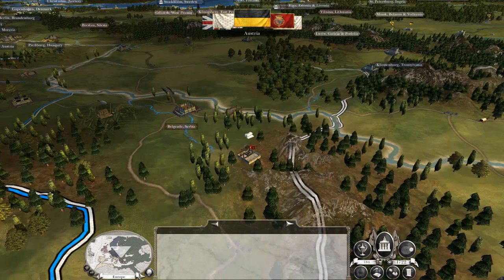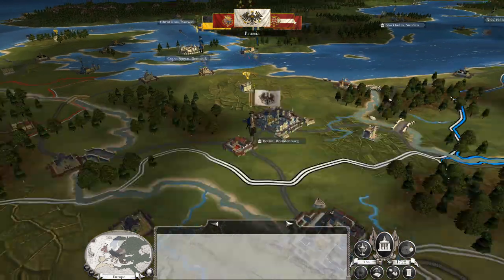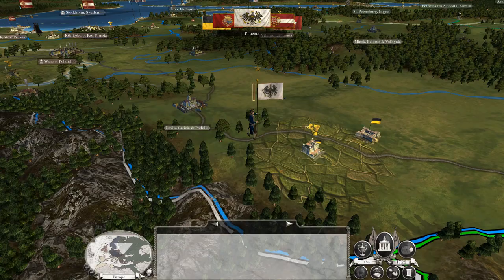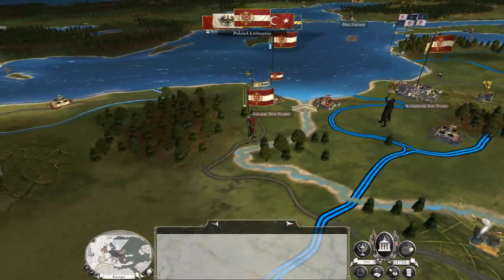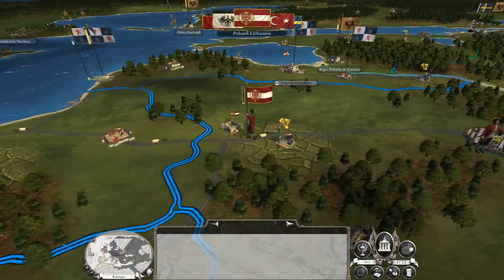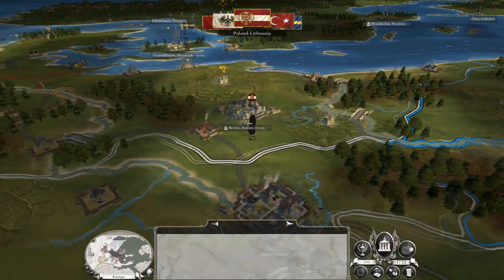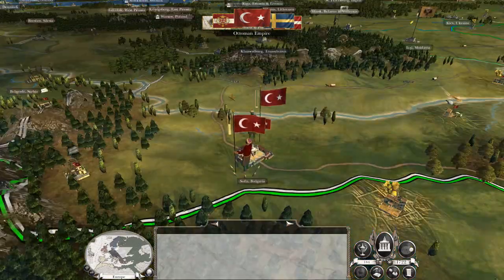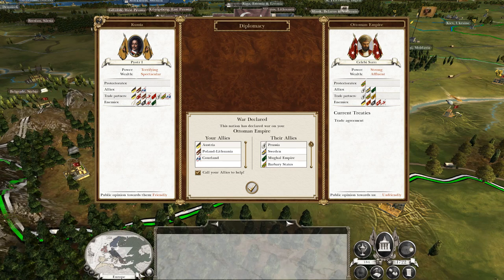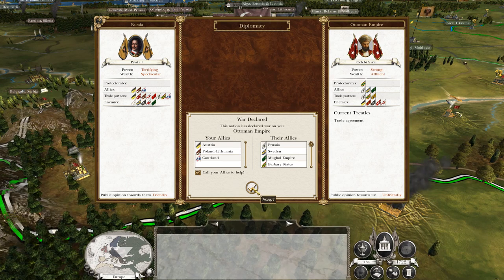At least that British amphibious force has not moved closer to my shores. I need to keep moving fresh troops into India because they batter you down. Sure, they take huge casualties, but then they regroup and they'll attack again before you have a chance. Ottomans — yes, call my allies to help.